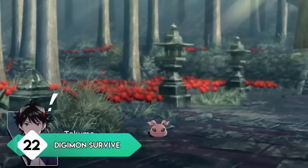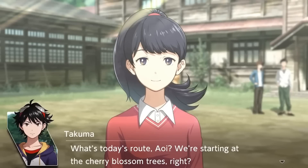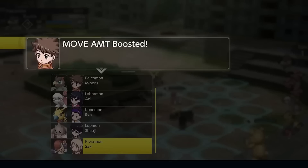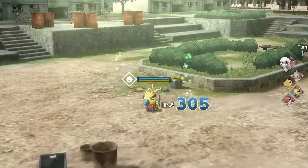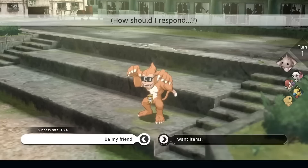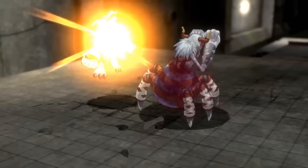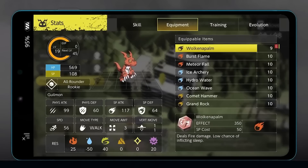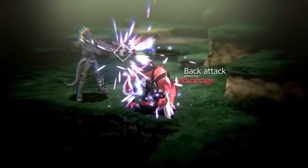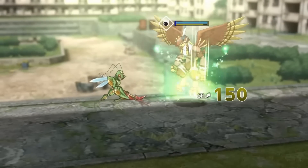Digimon Survive is admittedly a tale of two halves — its clear main focus is a story that plays out like a visual novel. But it also has tactical RPG gameplay, which is why I'm including it. Its combat is rather solid; you can put your own team together and choose your own evolution path for each Digimon. The combat is a little basic on normal difficulty, so you might want to raise it. Still a fun experience, especially if you like the Digimon anime. The story of Survive ranks right up there with the best — it is very dark, which might surprise some people.